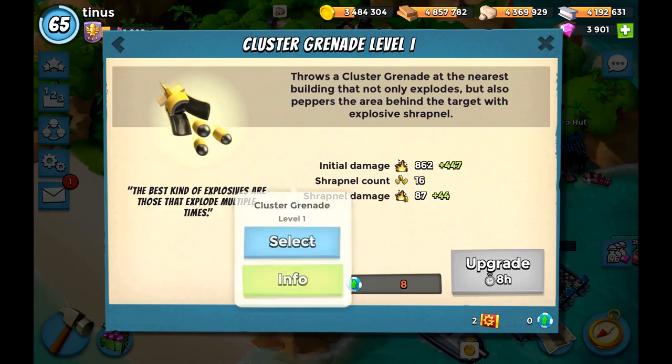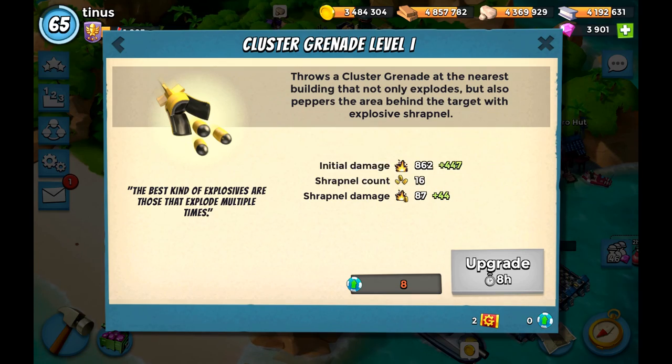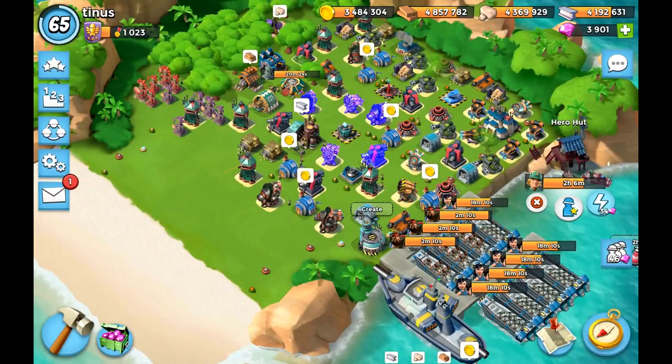It's 16 pieces of shrapnel. It doesn't do that much damage, especially if you're facing player bases with ice. Basically it's just going to tickle them.